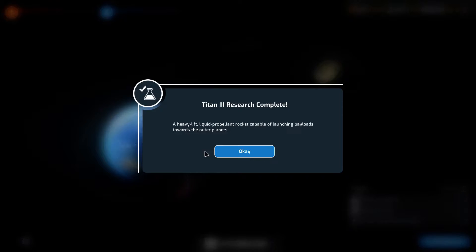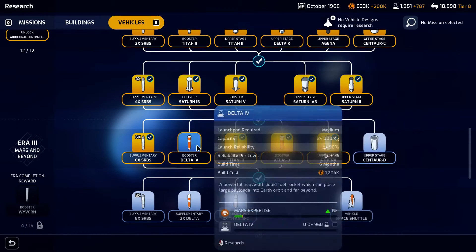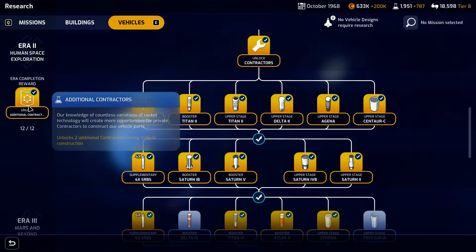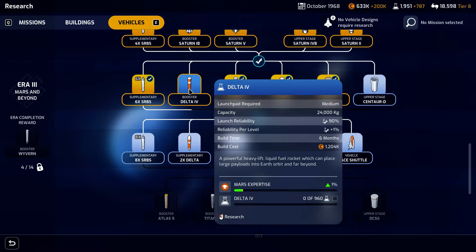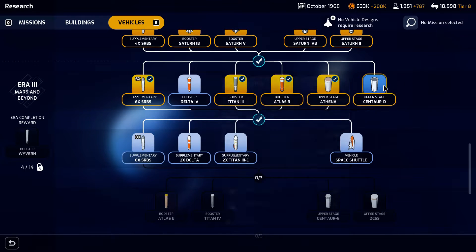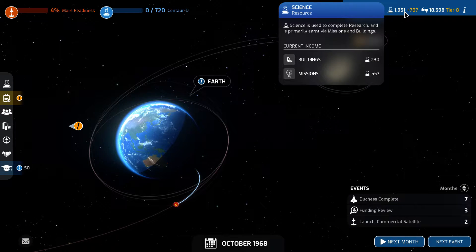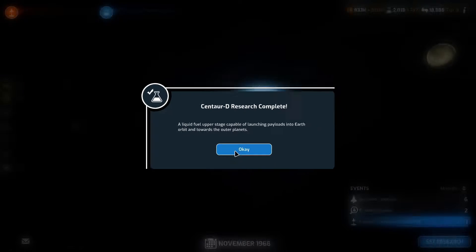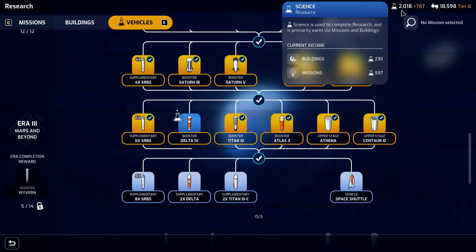We're going to head to next month, and that booster is now complete. Since we did complete everything in Era 2, we unlocked the additional contractors. We're going to go ahead and get the Centaur D upper stage now. Since we landed the first man on the moon, we have a bunch of science coming in for the next little while.